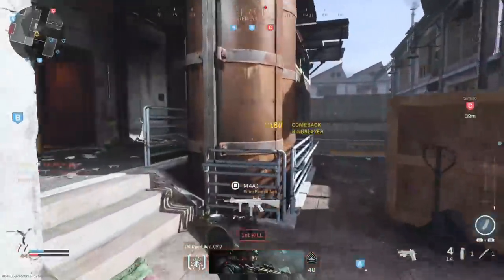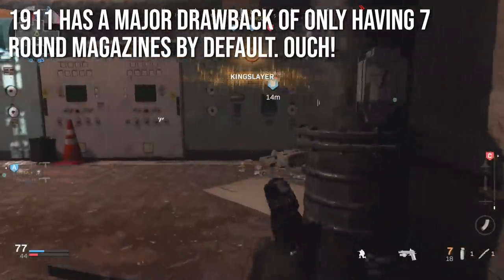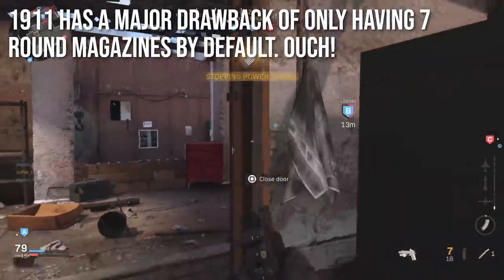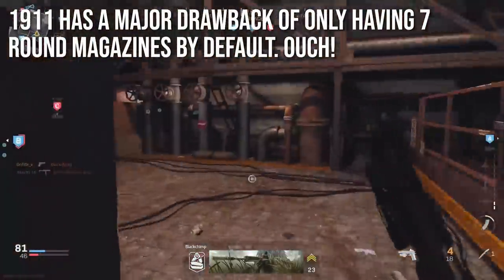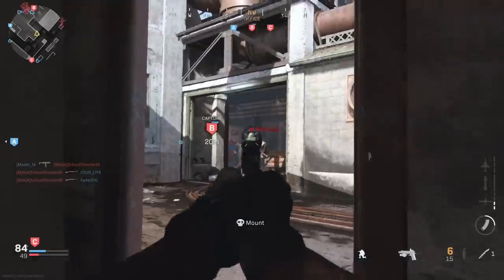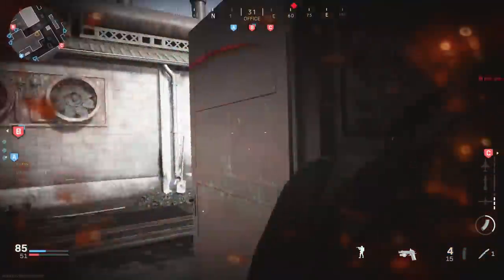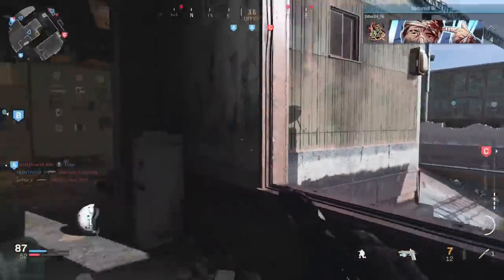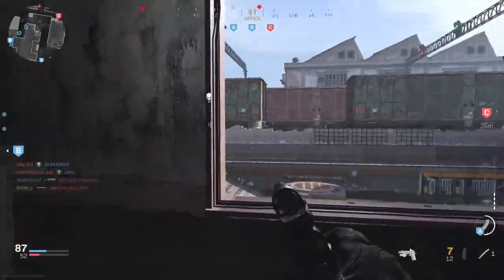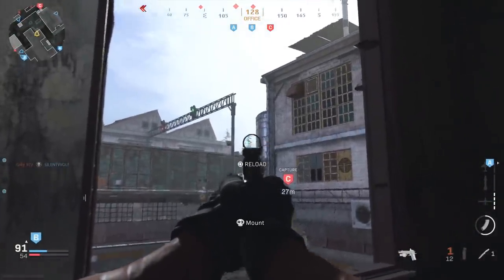The 1911 has a major drawback: only seven round magazines by default. You have to level the gun to unlock higher tier magazines. Seven rounds means even without missing you can kill at most two people per magazine, and if you start missing shots it's probably just going to be a one person per magazine weapon. These are not designed to get multi kills — they are designed to be true secondary pull-and-spray weapons.